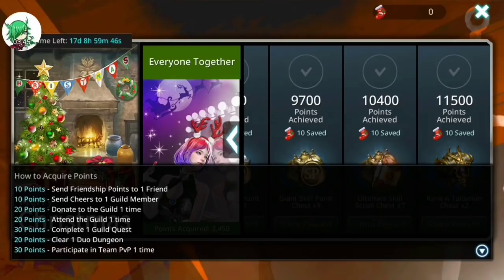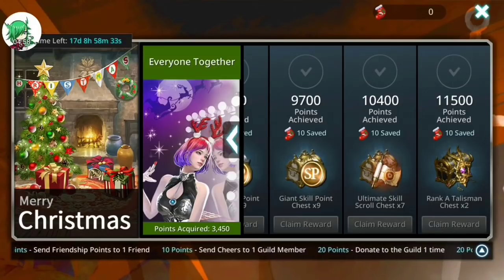Even if you did nothing else listed in the event points, you can finish this event in 17 days. If you want to go for extra points: you get 30 points for every guild quest, up to 90 per day; up to 240 points for duo dungeons if you did 12 in a day; and up to 600 points per day for team PvP — and it is 'participate,' so you don't have to win. If you just wanted super hardcore mode, doing all of those things would give you 1,640 points per day as a max and you could finish it in 7 days. Me personally, I will not be pushing this one super hardcore mode — it would take too much effort for too little in return.